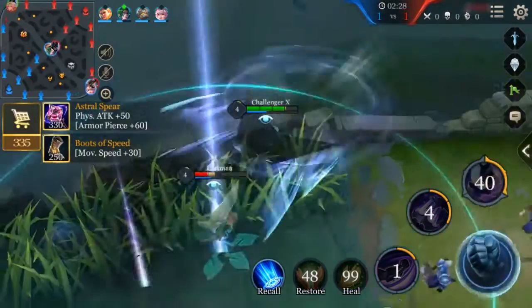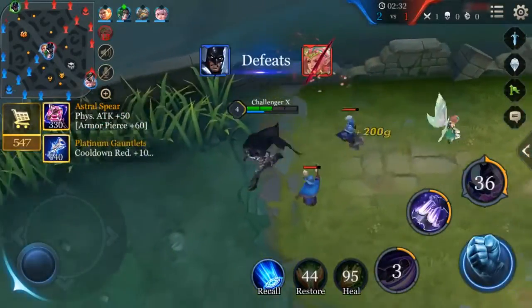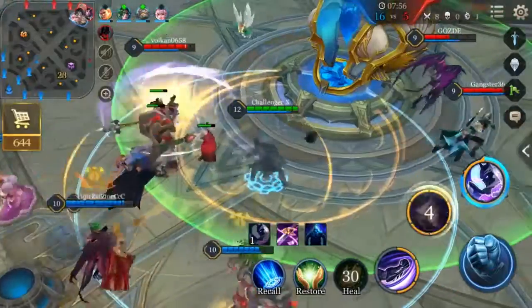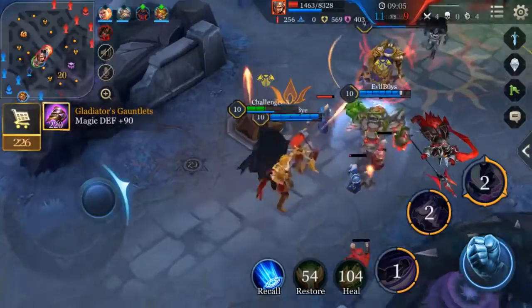Of course, you can also reserve his ultimate for a second release and it may get used again as enemies flee. In summary, Batman possesses super raiding skills and can easily deal explosive damage for a win.